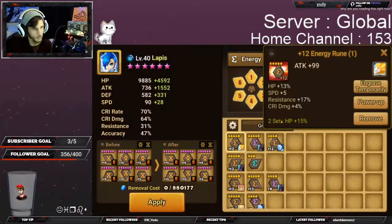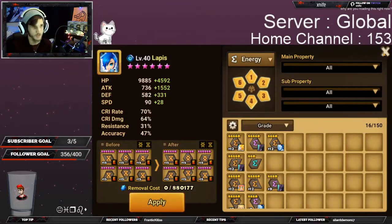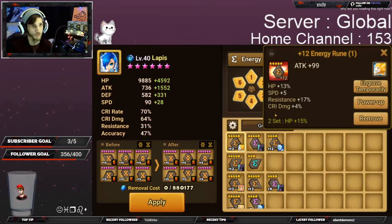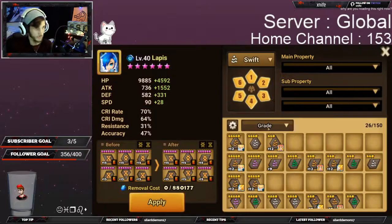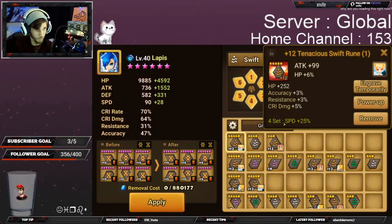Now if we look at one of these sets more closely, like the energy one — it's a two-set. You can actually allocate three separate sets of that rune into one monster to get that set bonus up to three times, because you have six slots. So you can do two, four, and six. For other ones, like Swift, you can see that Swift requires a four-set, so you can only have one of these allocated in each of your monsters at max.